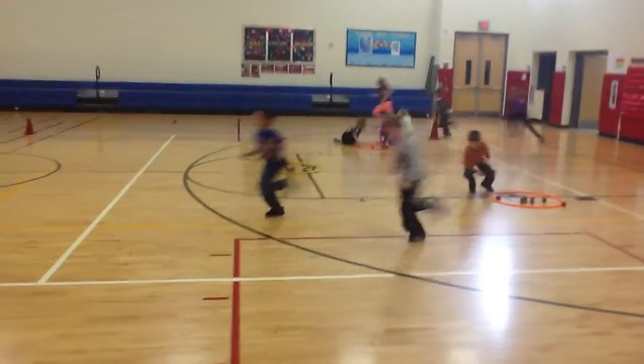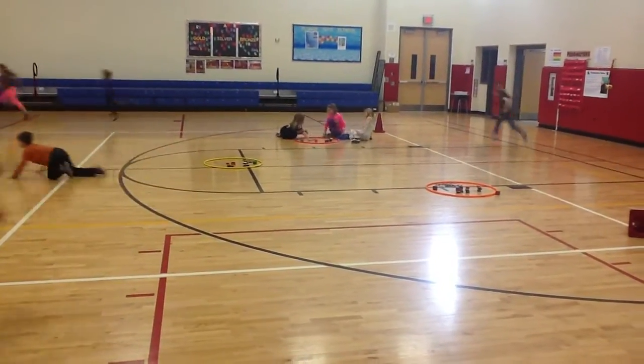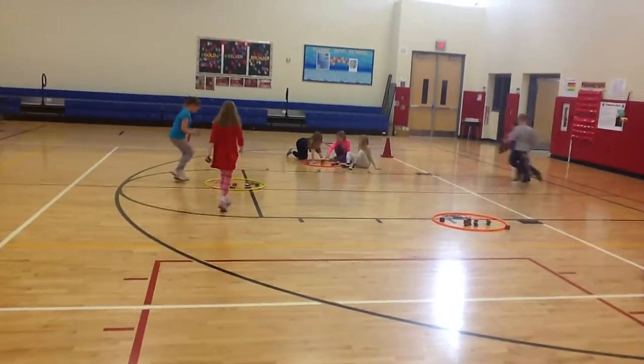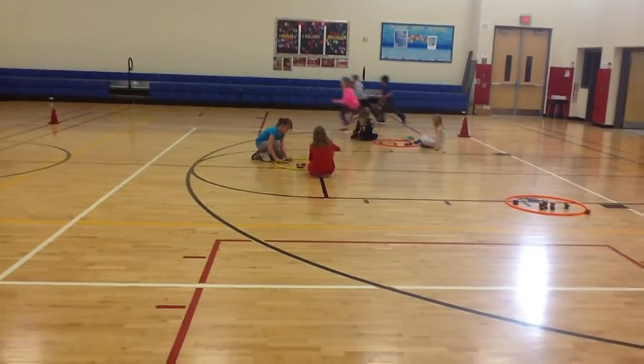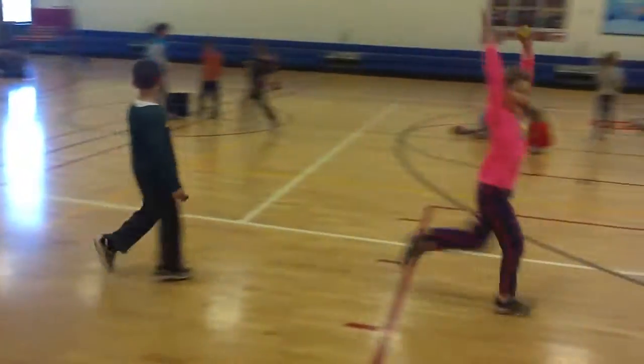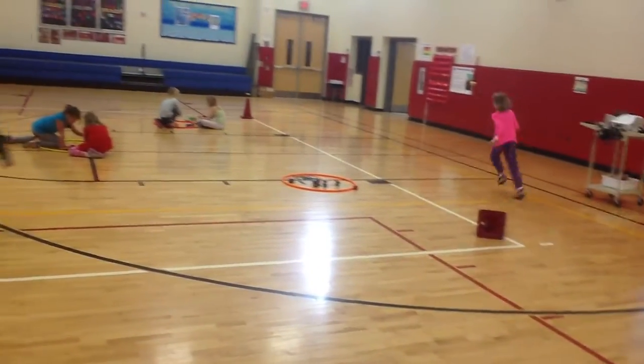Alright, this game is Dice Dash. We've got teams of four rolling dice at their hula hoop. The lowest person in the hoop has to leave, go to the green cone, and run a lap around the gym.